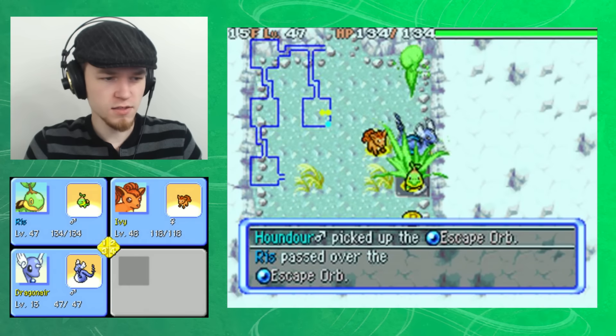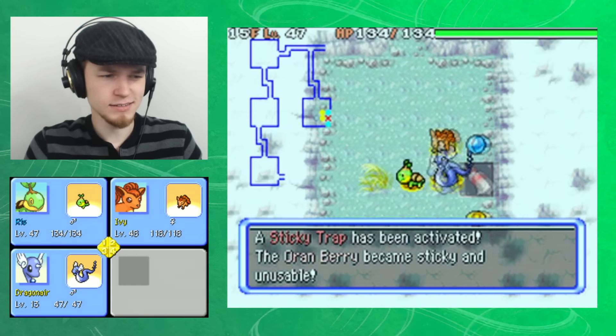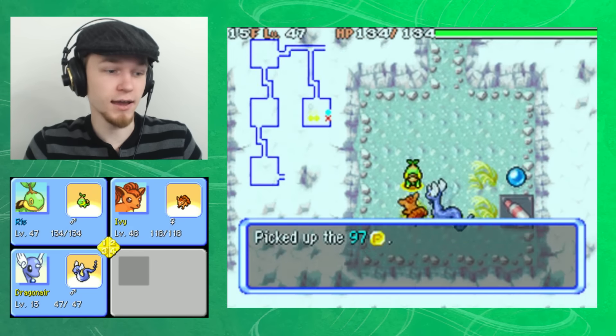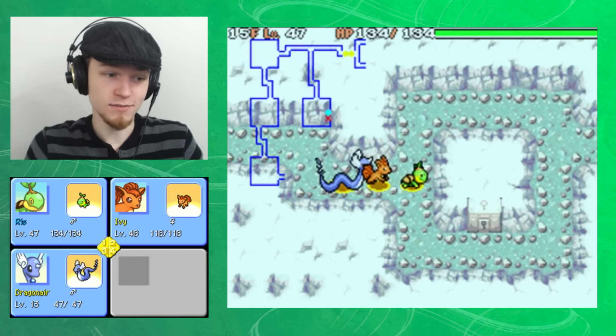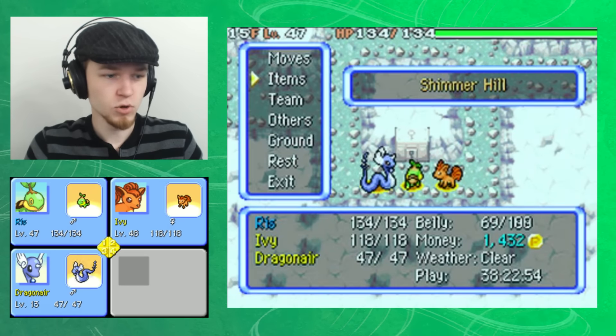What's here? Escape orb — I don't need that many. Trying very hard to avoid that. If I find another item that I want... hey, look, there's a key. Where's that thing? What do I do with it?